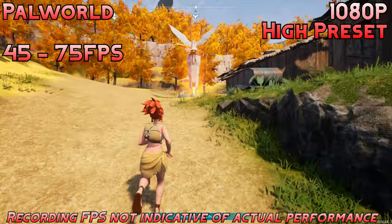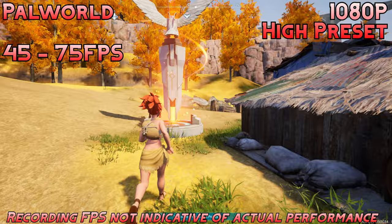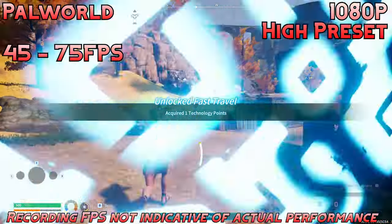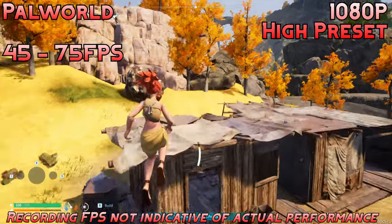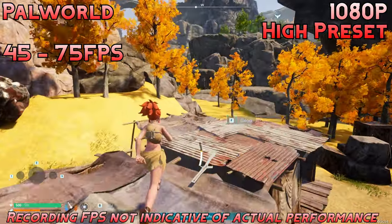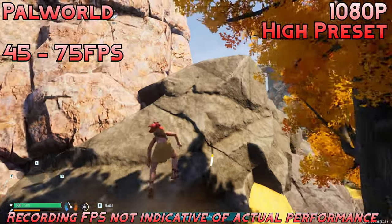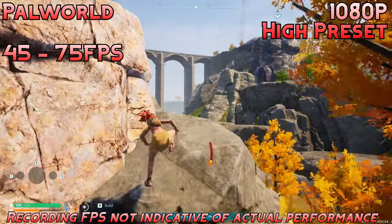Next up, we have Palworld. We're playing at the high preset, 1080p, and we're getting 45 to 75fps. Overall, it was a very consistent experience. Just like Hogwarts Legacy, if you have a 40fps cap you'd probably see a very nice consistent frame time. Or if you prefer higher overall frame rates, you can just lower the preset as well. Overall, a great experience and I don't really have any complaints here.